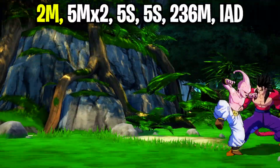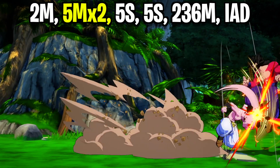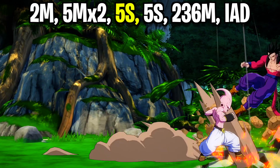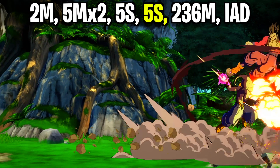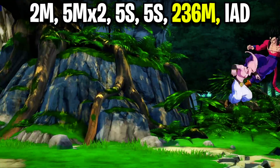We're going to want to start in the corner and nail your opponent with a down medium attack. Instantly go into a standing medium attack and let both hits nail the opponent. Mash out two ki blasts — this is going to leave you in the air, a perfect place to instantly input your quarter circle forward medium attack. If you don't input this quick enough, the combo will drop.